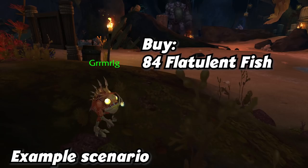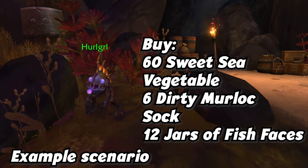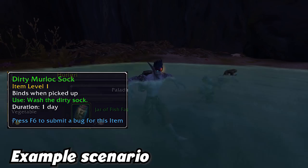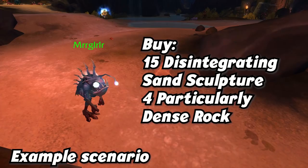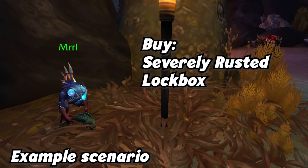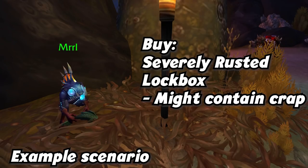Here's one example sequence: Talk to Grimulg and buy 84 flatulent fish. Then go to Fleur Girl and buy 36 unidentified masses and 12 bags of who-knows-what. Then go to Hurl Girl and buy 60 sweet sea vegetables, 6 dirty murloc socks, and 12 jars of fish faces. Once you do that, go into some nearby water and clean the socks — you collect the dirty socks and they become clean socks. Then go to Murglar and buy 15 disintegrating sand sculptures and 4 dense rocks. Finally go back to Grimulg and buy 2 sea giant foot dust and 3 extra slimy tails. Now you can go to Merle and buy the severely rusted lockbox which might contain the mount — I happened to get a barnacled lockbox instead.